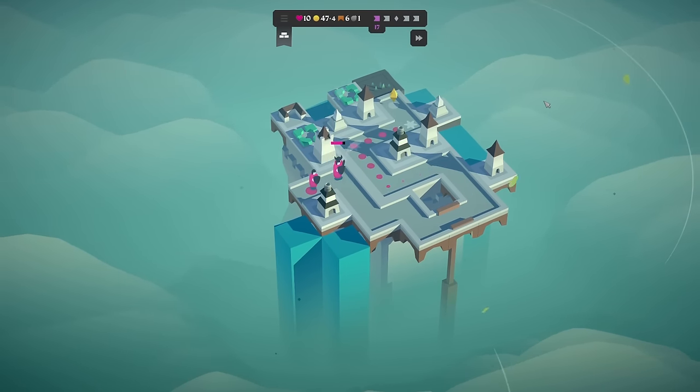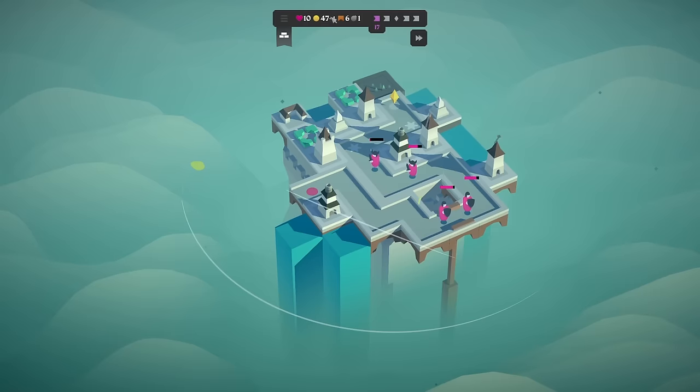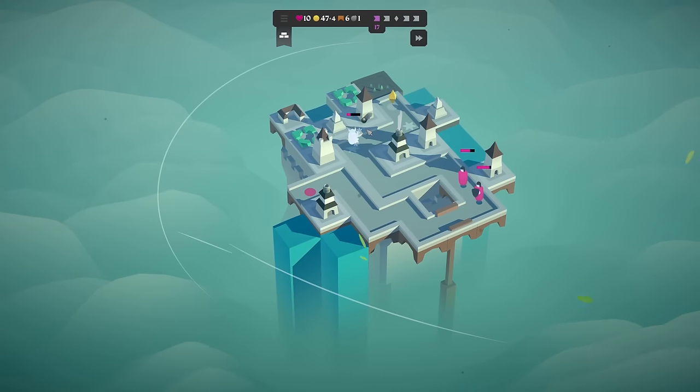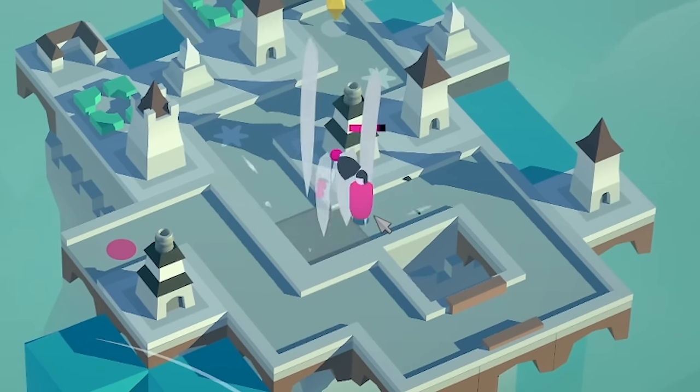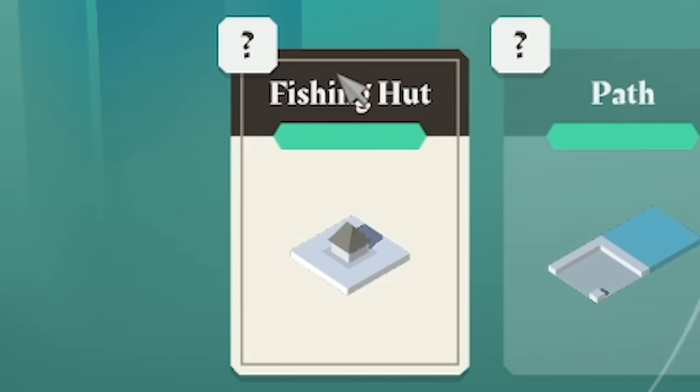Let's start the wave and see how we get on. Look how many coins we've got — I need to start spending them as well. Anyway, a couple of Vikings on this one — we mullered both of them, and then just some big shield guys, but they didn't last very long. This is the fishing hut.